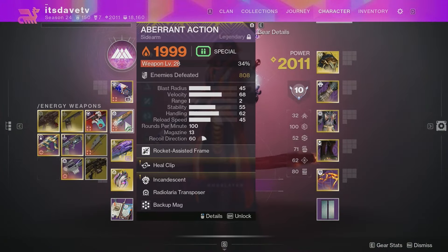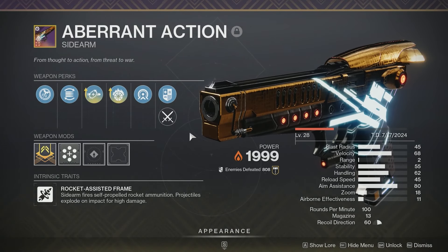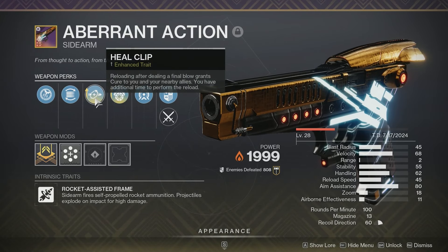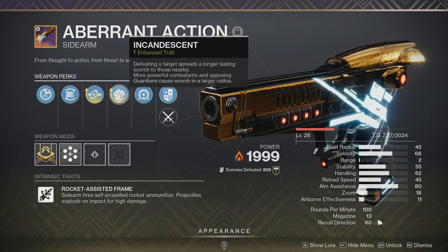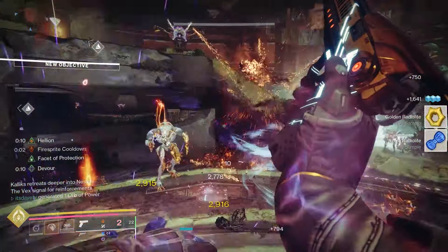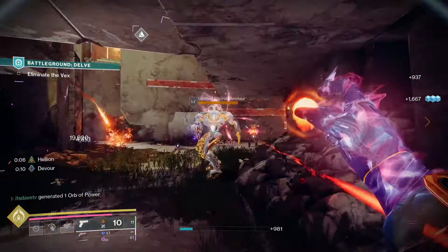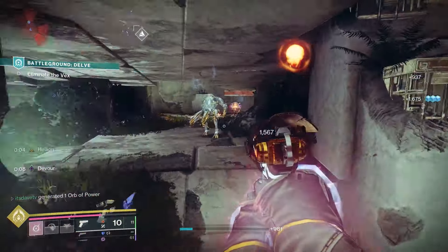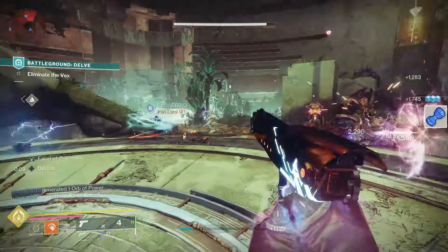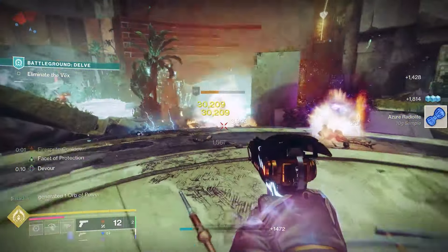For your Energy Weapon, I do recommend a Solar Weapon that can come with the Perk Incandescent. Specifically, if you can get your hands on the Aberrant Action, which is the new Craftable Sidearm with Act 2 of the Echoes episode — I already have Heal Clip and Incandescent enhanced on this thing. I love it a lot. Plus, with Radiolaria Transponder, I can take advantage of Overcharge Armory or even Logic Reductor on the Artifact. It can handle Unstoppable Champions as well with it being a Sidearm, and it's fantastic for Crowd Control. Plus, the Scorch from Incandescent can give me my Melee back fast.